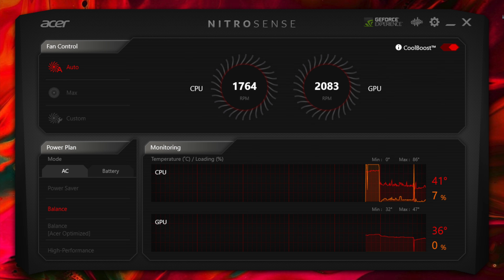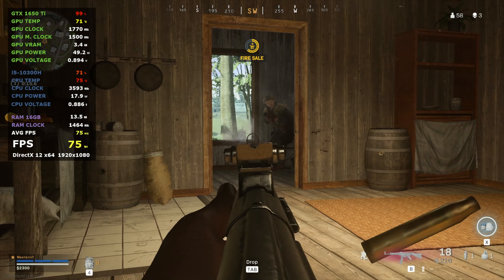And when the machine is just sitting, the CPU is at 40 to 42 while the GPU is between 36 and 37.